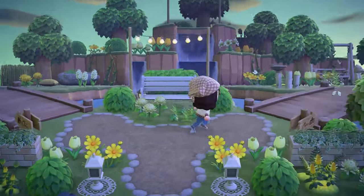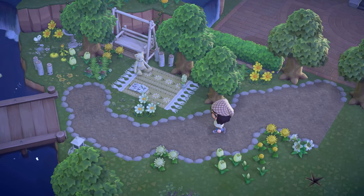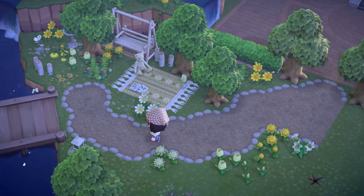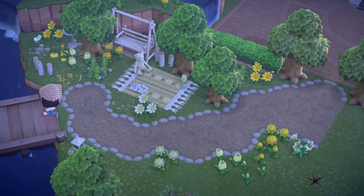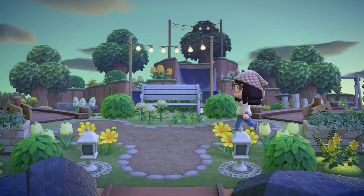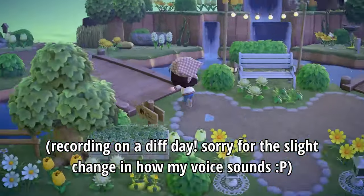I'll give you guys a quick walkthrough. As we walk this way you can see I've got this cute little picnic and swinging bench set up — this was just me dipping my toes into the whole cottage core aesthetic. I decided I'm going to go with white and yellow flowers as our primary color scheme, with some greens here and there. I have been having so much fun and I'm really happy with how this came out.